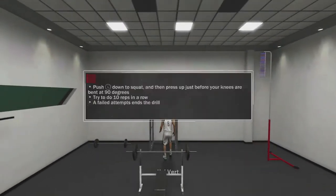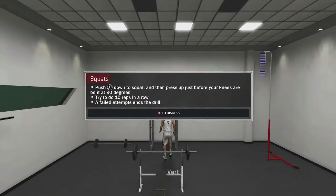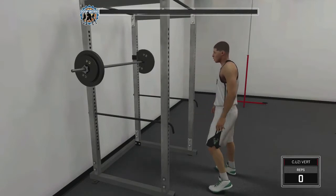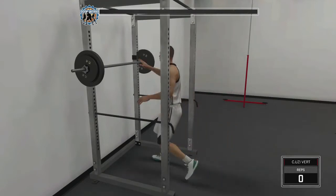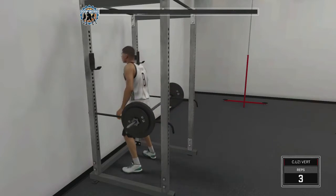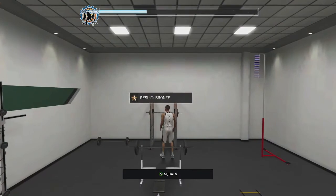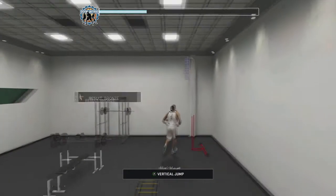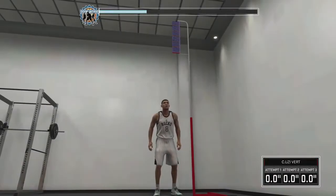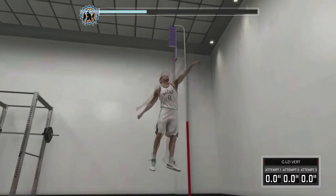You can use the vertical jump and the squats. I like both, but I think squats is a little bit quicker — you just don't get that much XP, but it's still the same either way. You just go in and purposely fail, and it goes up a quarter. The vertical jump takes a little bit longer but you get more XP, so both work out.